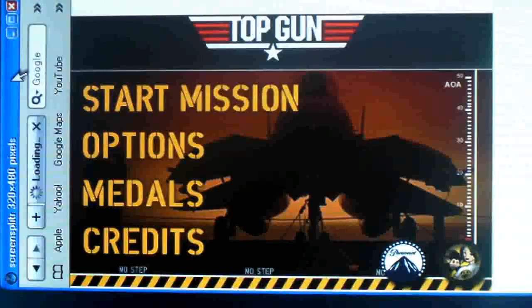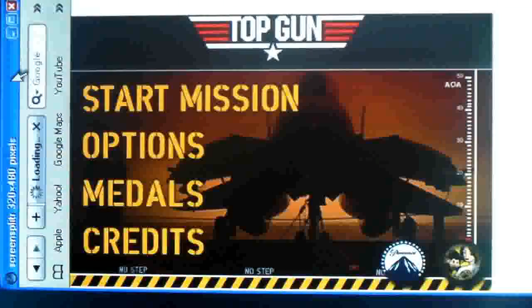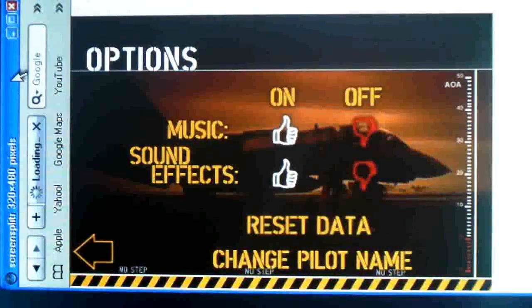There's Start Missions, Options, Medals, and Credits. The Medals section gives you different medals for different achievements. Options includes music, sound effects, reset data, and change pilot name.